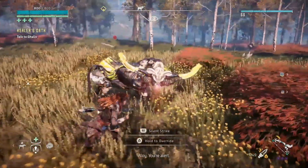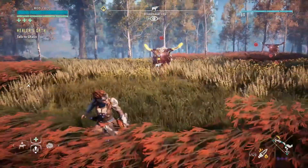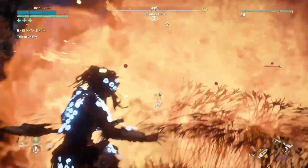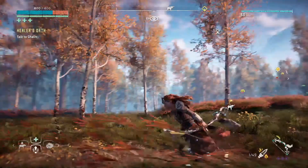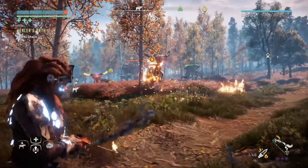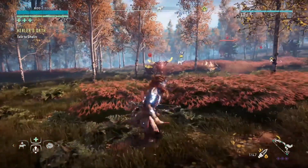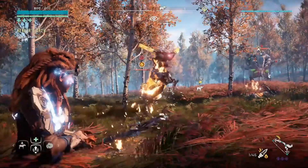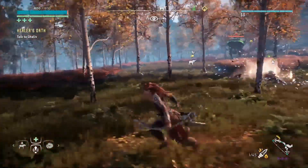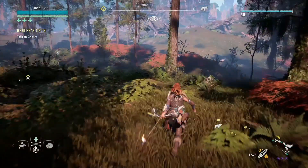I'll give you guys a little sample here. As you can tell, they got the big horns. The horns are also a weak point. We get ambushed by something else. But as you can tell, when it comes to fire, these things go down easy. And don't worry about those guys over there — we'll cover them in a later video. You didn't get a really good taste of them because we got ambushed.